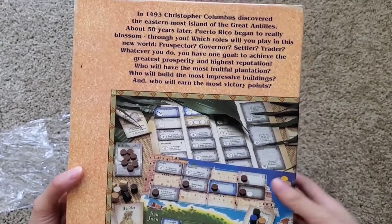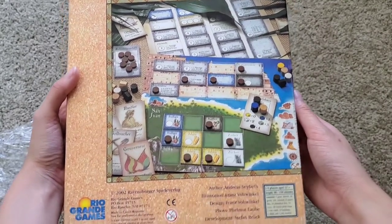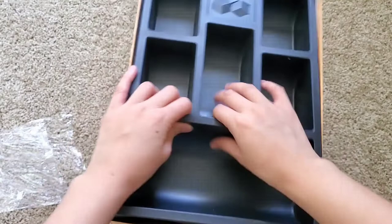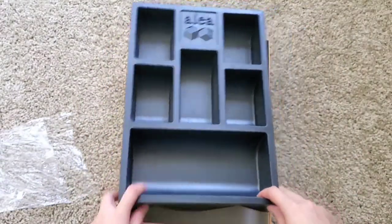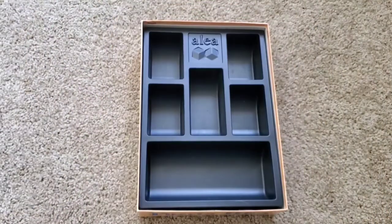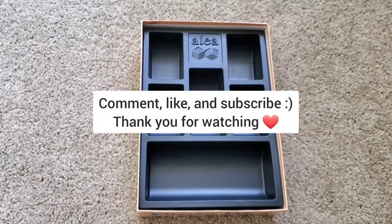And that's everything in this box. I'm gonna show you the back so you can see how it looks like. So that's how the game setup should look like, I guess. I'm pretty sure there's nothing else. Yeah, there's nothing else there. So that is the game, Puerto Rico. Those are all the game components, or I think that's all the game components. Make sure you comment, like, and subscribe, and thank you for watching.